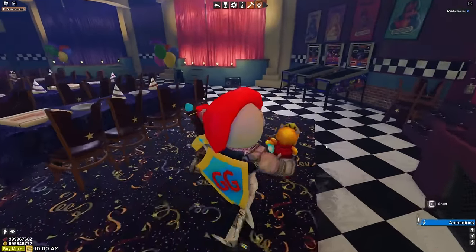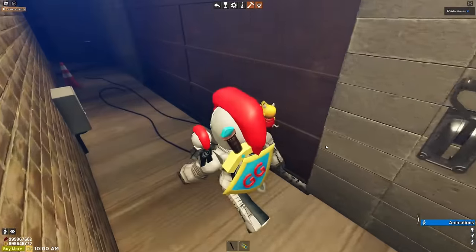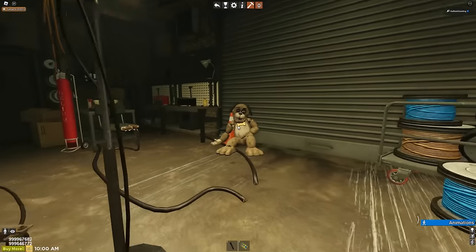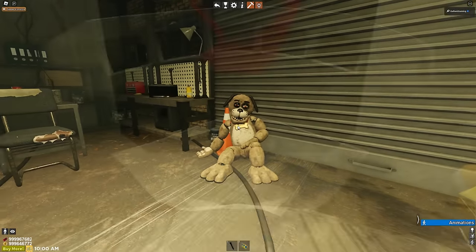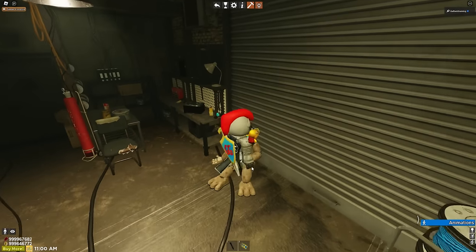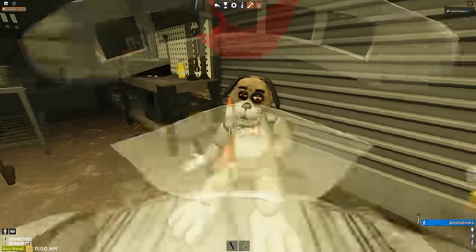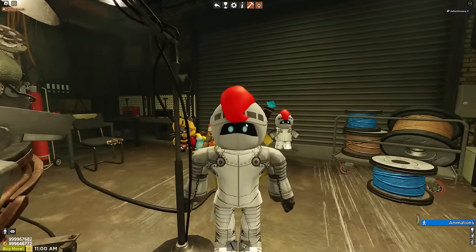Now that we have all six parts of Sparky, we're going to go back to that first room with the torture machine because we have somebody waiting in there for us. There he is - there's Sparky, looking as good as ever. All we have to do now to get the achievement is run over and touch him. I already have the achievement so it didn't pop up for me, but as soon as you touch the completed Sparky with all six parts, you will get the achievement.